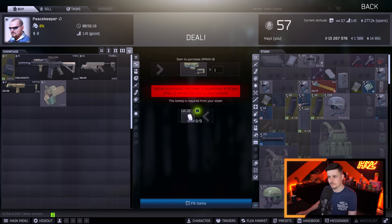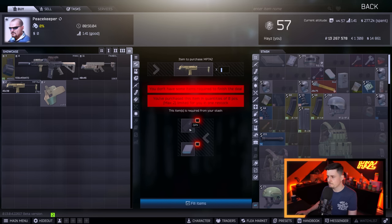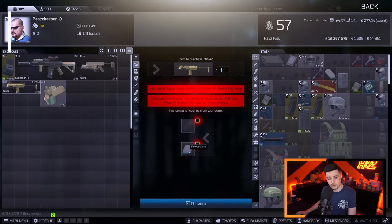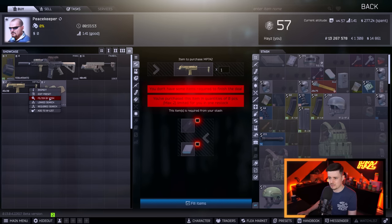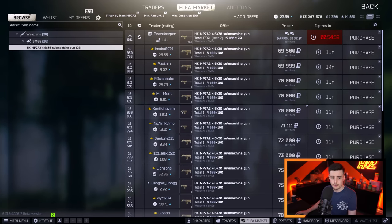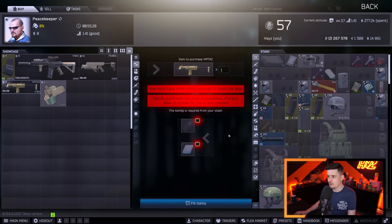There's only one per reset on the Night Vision trade, so worth doing for your first time. Moving on to level 4 Peacekeeper. You've got the MP7A2, which is the better of the two MP7s. The trade requires one GPU and one power bank for a total cost of about 61k. The flea market value of the MP7 is about 75k, so it's a saving of around 14,000 rubles. If you want an MP7 for a daily or weekly task — like killing scavs with an MP7 — this could be a nice little option. You get two per reset.